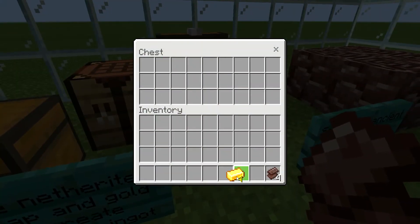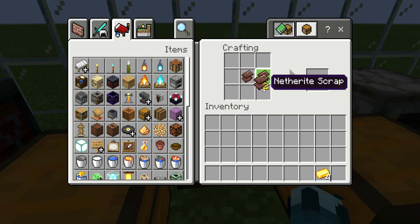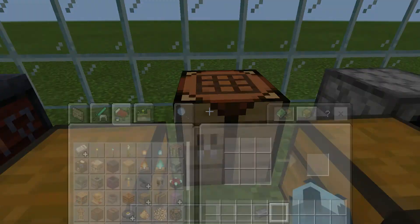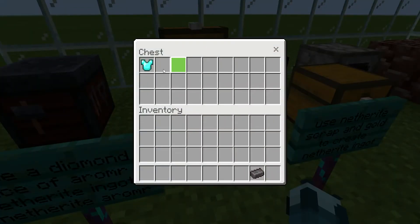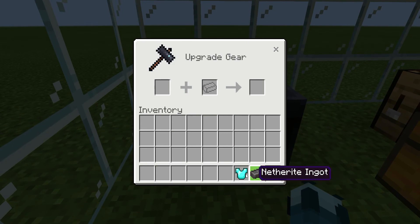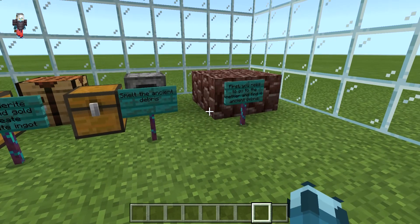Then you have to use netherite scrap and gold to make a netherite ingot. After that, take a diamond piece of armor or a weapon, and use a smithing table — put the diamond chest plate in one slot and the netherite ingot in the other, and you have your netherite chest plate.